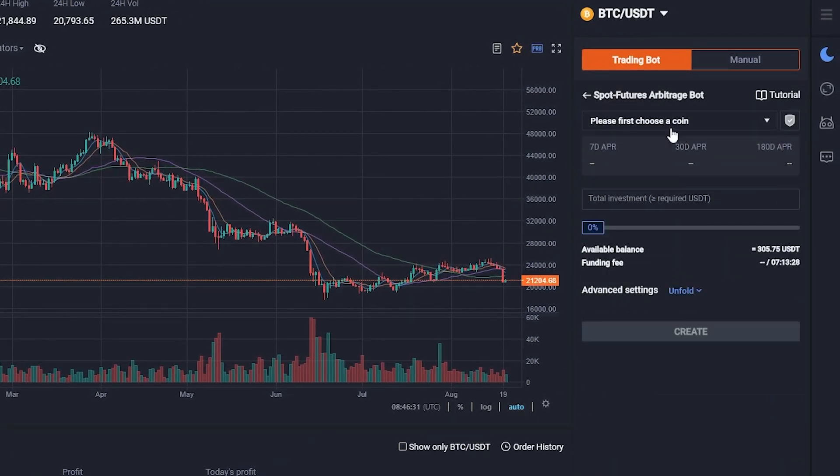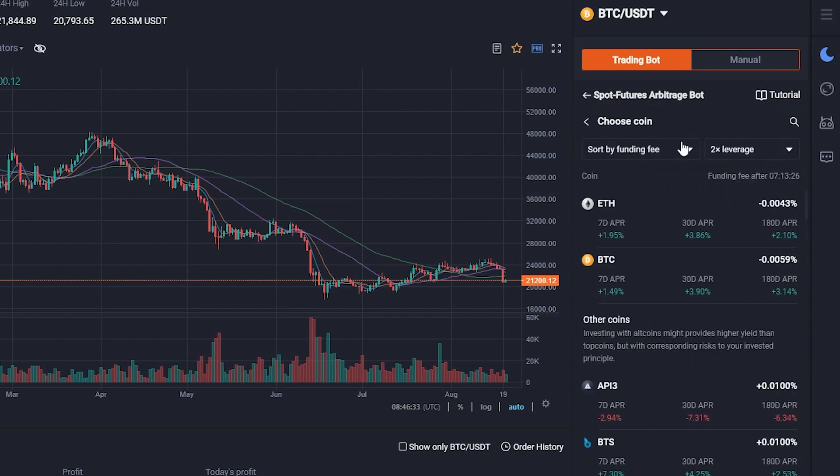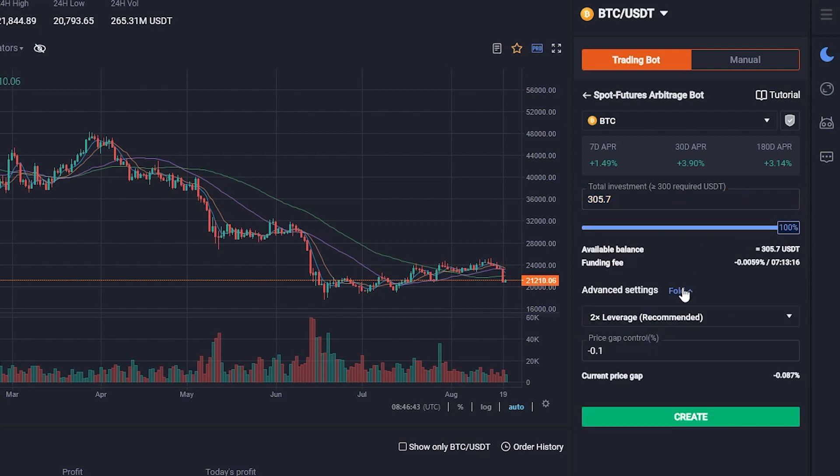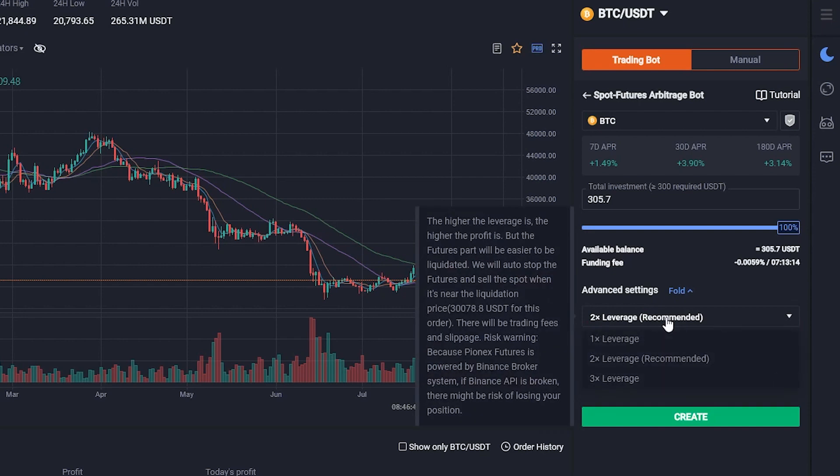Once logged in on Pionics, click on Create next to Spot futures arbitrage bot. Choose a coin that you want to arbitrage and choose your total investment. You can unfold the advanced settings to set a leverage between 1 and 3. The higher the leverage is, the higher the profit is, but the futures position will be easier to be liquidated.